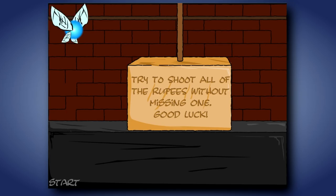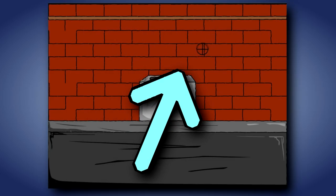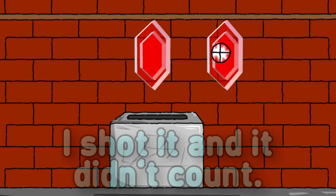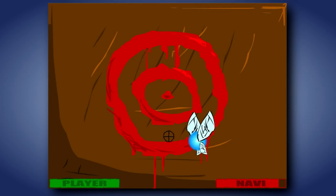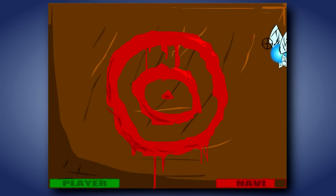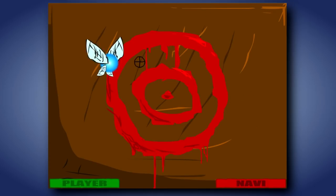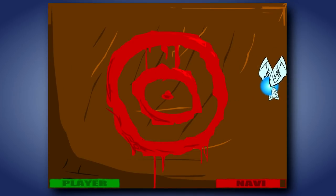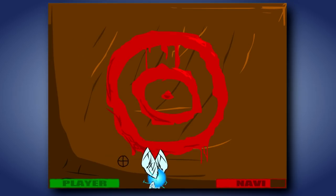Why is it worse? First of all, the start button is over here, and immediately rupees start spawning over here. Second, it doesn't work — I slowed down the clip so you can see frame by frame why this game is stupid. And the last game in this amazing collection is one where you have to shoot Navi the fairy before she kills you with her electric attack that she's never had before. As great as it may sound to shoot Navi, it's about as annoying as trying to swat a fly with a pencil, only the fly is on more caffeine than this stupid crosshair. So yeah, this game kind of sucks.